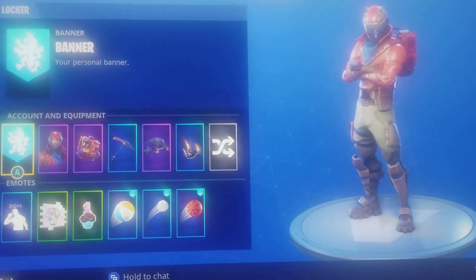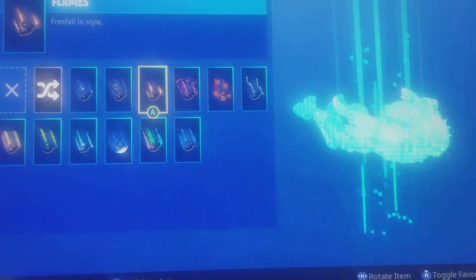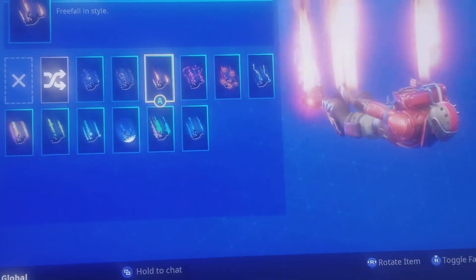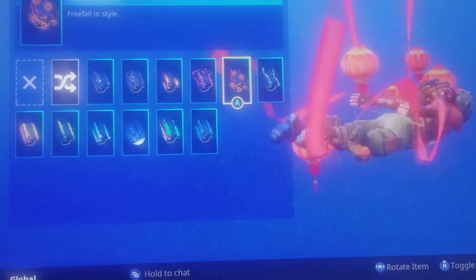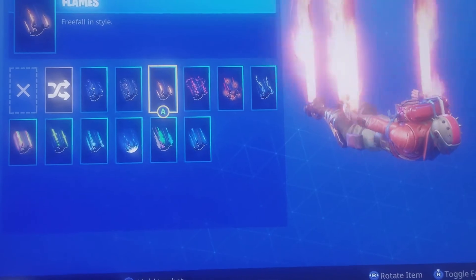That's the Rust Lord set. And then, if you're in Season 3 and you got the flames, I would suggest the flames. But if you don't, that's really up to you. I'd say the flames look the best on him. Maybe the lanterns. But that's honestly up to you. Bye, guys.